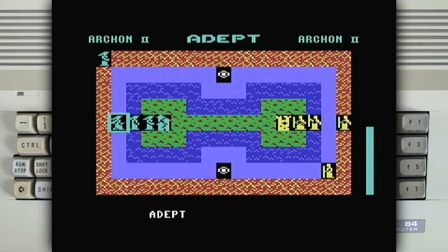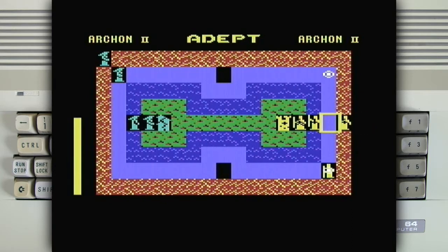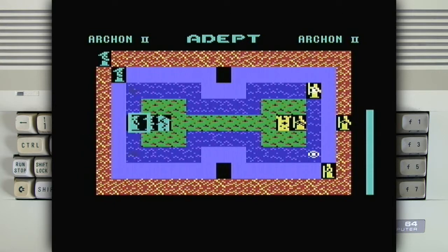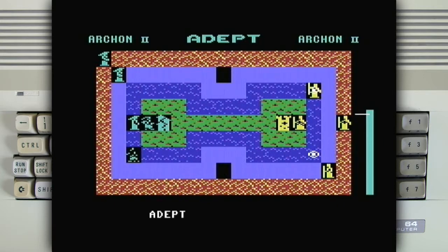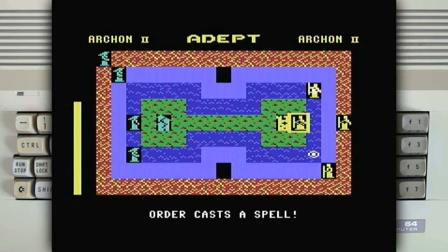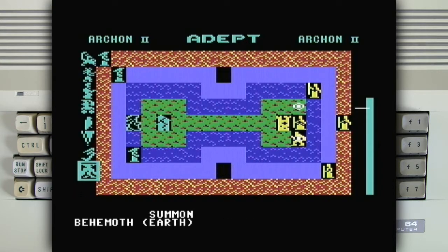Why did I move to the corner? Because there's nothing blinking there now. I'm not really sure what I'm doing but I'm doing it. Those blinking things seem to be changing places — I don't know what it is based on. He summons something — can I summon too? Yes, I can.